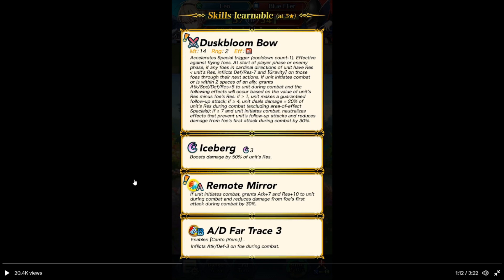Iceberg: two charge, boosts damage by 50% of unit's res. Remote Mirror: if unit initiates combat, attack plus 7, resistance plus 10 during combat, and reduces damage from foe's first attack by 30%. Attack/defense Far Counter 3 — counts as a reading. Attack depends, far chance free. Anakondo: after an attack, structure reduction or assist skill, unit can move whatever spaces they have left.